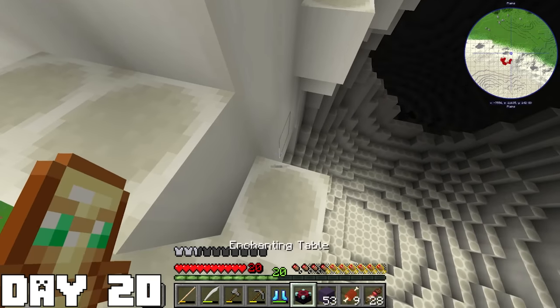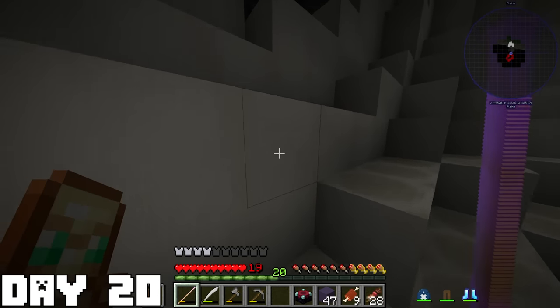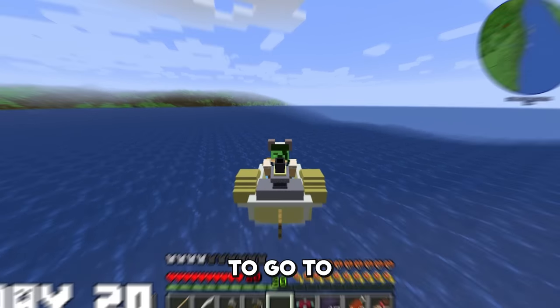On day twenty, I decided to check the cave out at Little Garden. When I checked inside, it was just a bunch of mobs and nothing else. Once I saw that, I knew it was my time to leave, so I got on my Mini-Mary again to go to the next island.